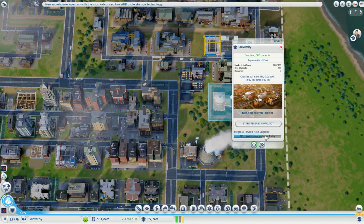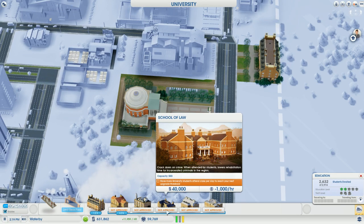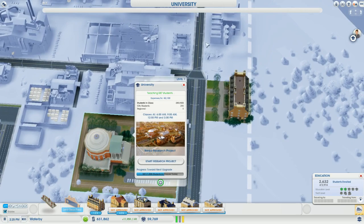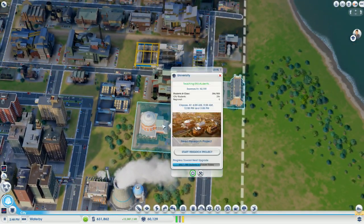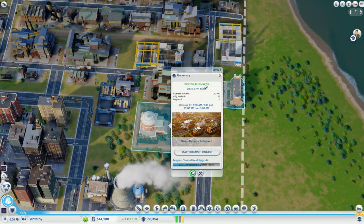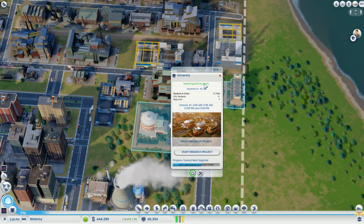A student's going in. It's done — it's got enough. Wait, what? We need a thousand in class but it has a capacity for 800. But they're teaching 587. This is hurting my head. Students in class — oh, we're going up. But I'm confused as to how this is working.